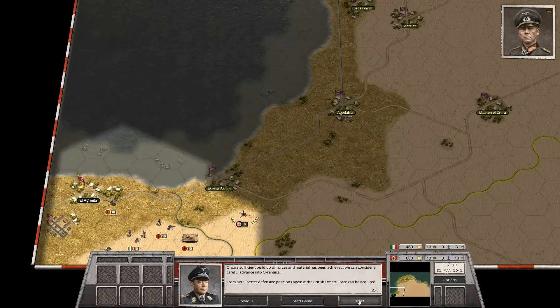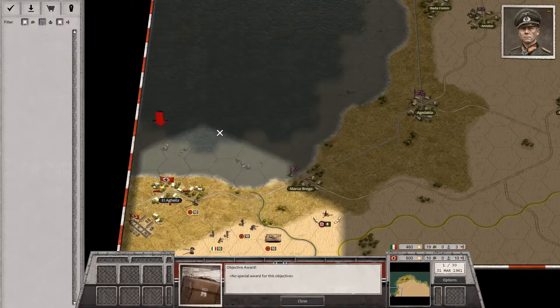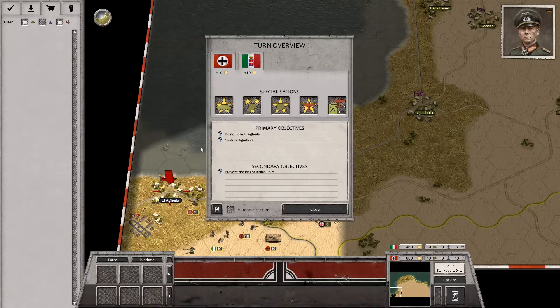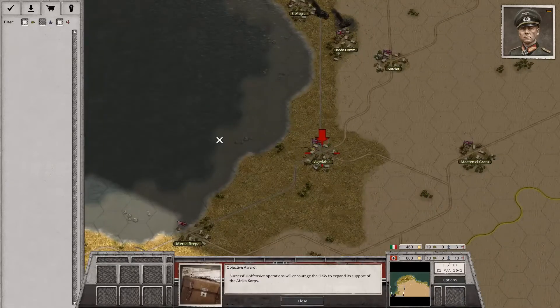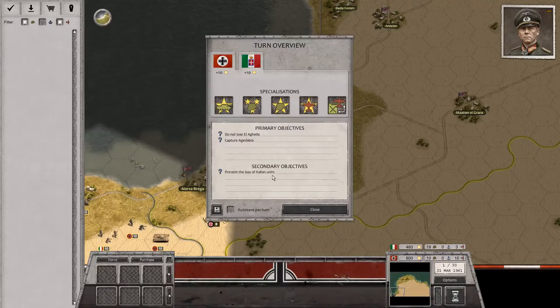Once a sufficient buildup of forces and material has been achieved, we can consider a careful advance into Cyrenaica. From here, better defensive positions against the British Desert Force can be acquired. Africa is considered a sideshow, and no one at OKW is enthusiastic about large-scale operations in this region. As such, both supplies and reinforcements will remain limited throughout the operation. No one is interested except Erwin Rommel. We don't want to lose our current territory, and we want to capture Agadabia, and prevent the loss of Italian units.